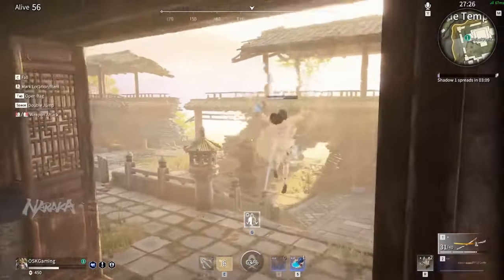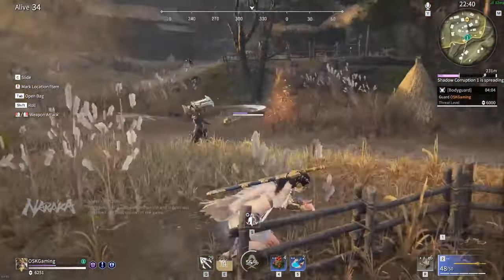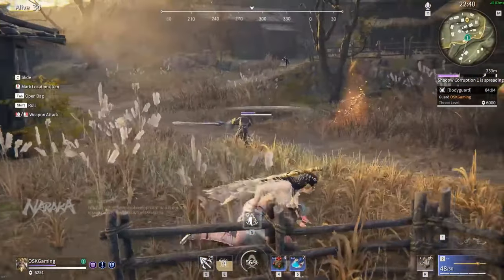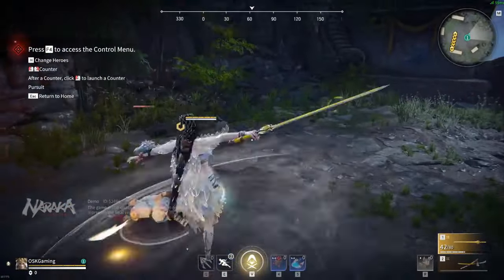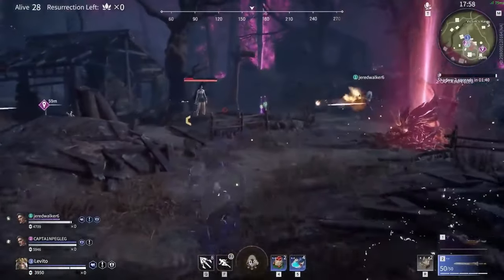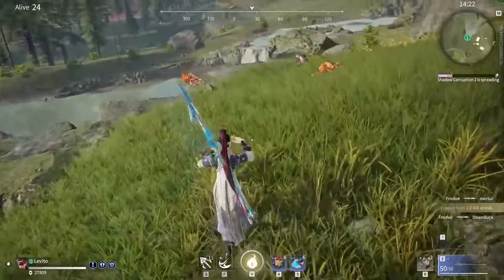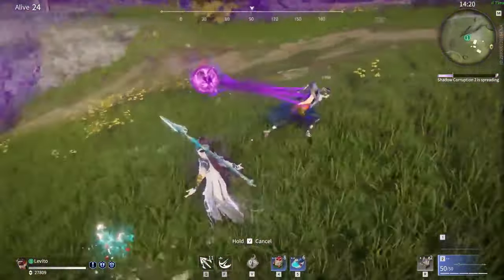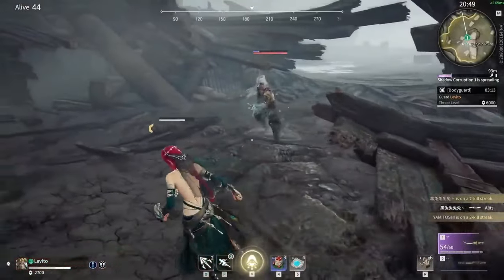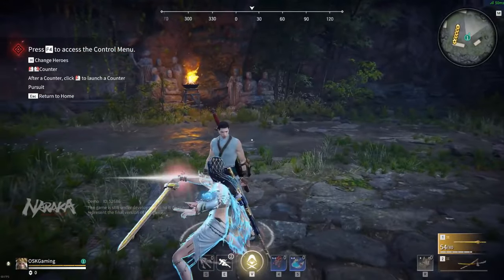You'll need to learn the ins and outs of standard, special, and charged attacks while keeping an eye on your weapon's durability. You can't just go swinging your blade — you've got to calculate too. The game features a list of seven unique heroes, each with their own abilities. For instance, Matari, a stealthy assassin, can teleport around the battlefield, making her a nightmare for unsuspecting enemies. The synergy between characters can lead to some chaotic moments similar to League of Legends teamfights.